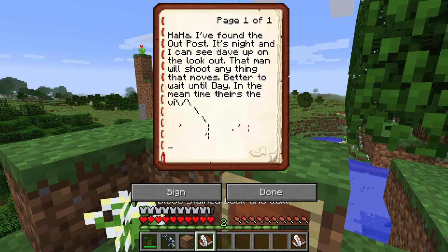I've found the outpost. It's night — I can see Dave up on the lookout. Dave. That man will shoot anything that moves. Better to wait until day. In the meantime, there's... I assume that's a view down there, but looks like it was cut off, with a tack. There's blood on the book — indeed, it is bloodstained.